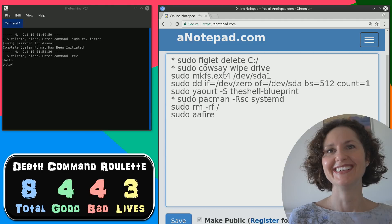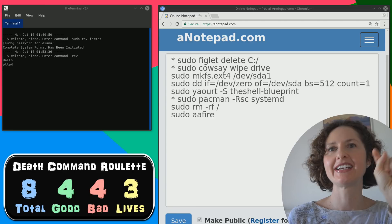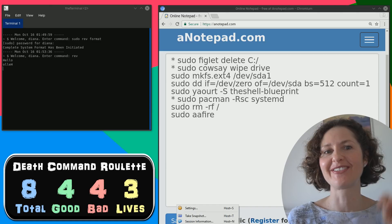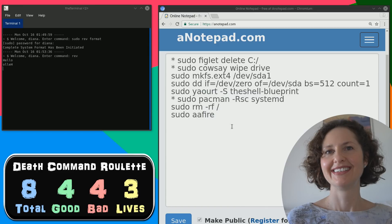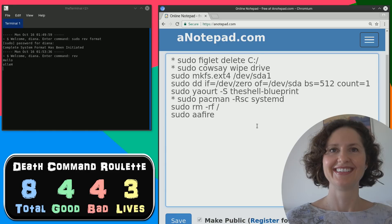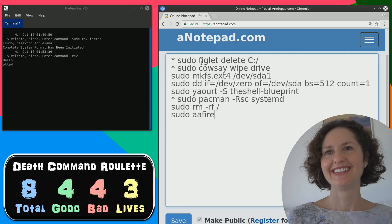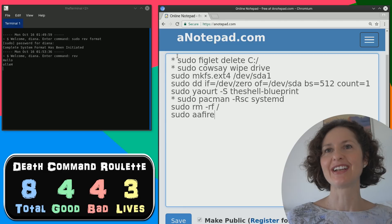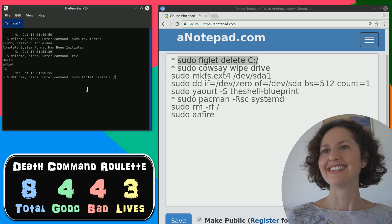Rev just means reverse - there's no other way to say it. We're going to save the state now. I'm thinking figlet delete C is okay as well because figlet - it's almost a figlet of your imagination. It's figment, not figlet - a figment! You've done that to throw me. So you know what? I'm going to use that one now. Eight are left - four of these are bad, four are good. So you've literally got a one in two chance, a 50-50 chance of picking a bad command.